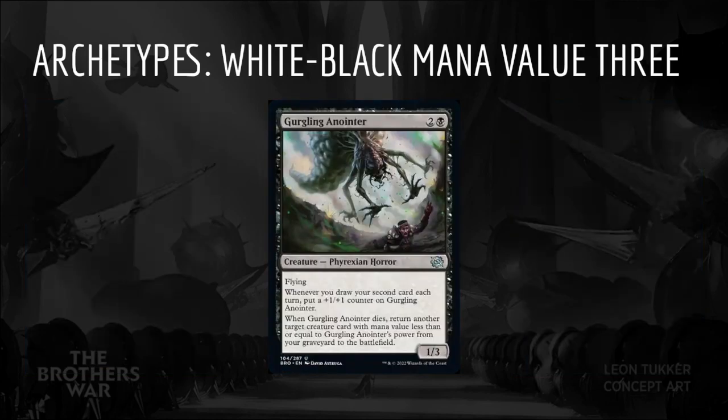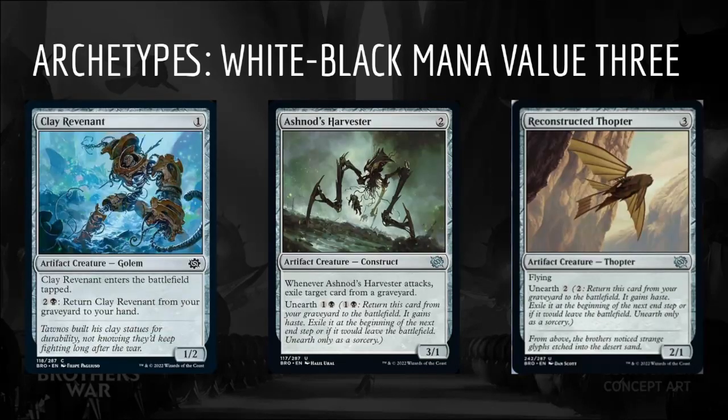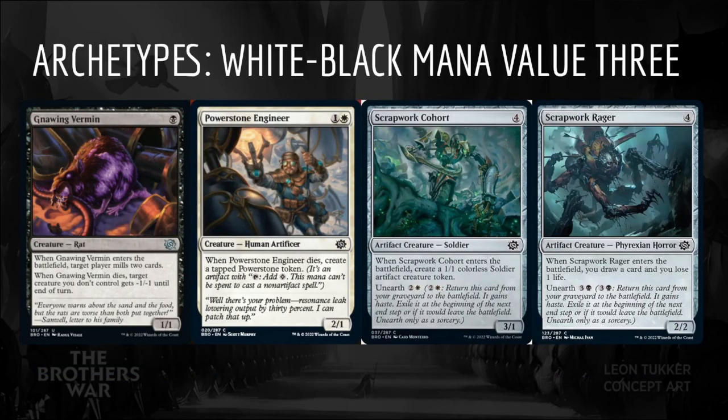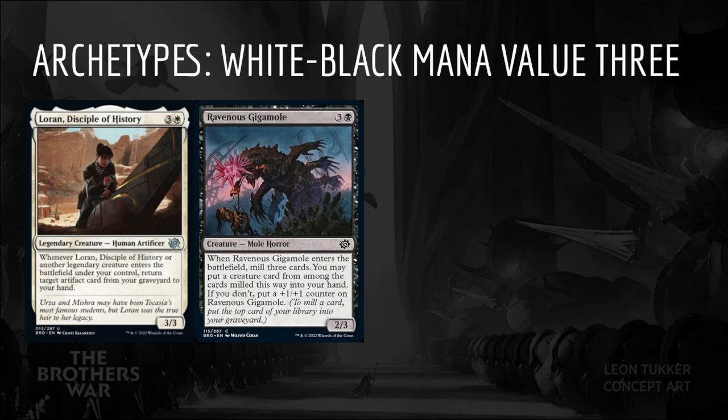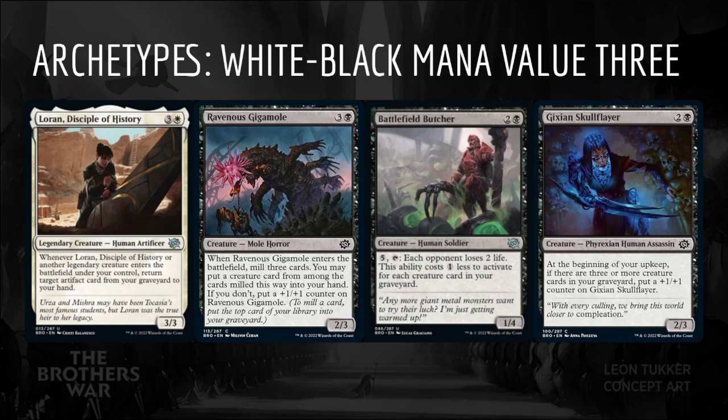With enough ways to draw extra cards, Gurgling Anointer will work well in this archetype. This deck appears to have a more grindy game plan, using Clay Revenant, unearthed creatures like Ashnod's Harvester and Reconstructed Thopter, and value creatures like Gnawing Vermin, Power Stone Engineer, Scrapwork Cohort, and Scrapwork Rager to trade resources favorably in combat. We can pull ahead later in the game by generating value from Loran, Disciple of History, and Ravenous Gigamole, along with the inevitability of Battlefield Butcher and Gixian Skull Flare.